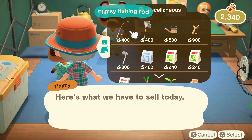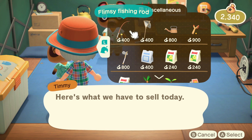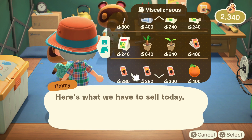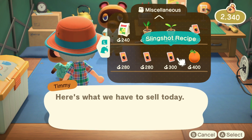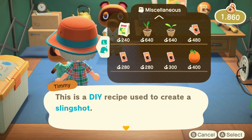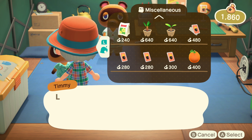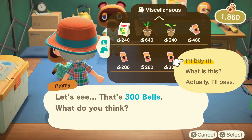However, what you might not have noticed is there's a little tab on the right hand side, whereby you press the R button and that will take you across to the other items that are for sale. One of those things is the schematic for the slingshot. Just buy it and then learn it, and then you can head on over to the crafting table and you should have the slingshot in there.